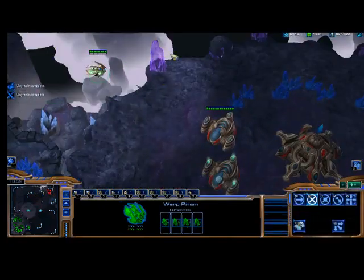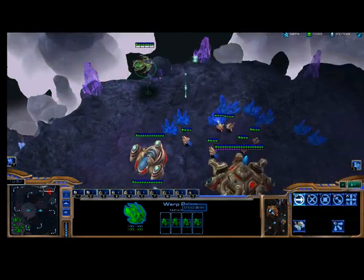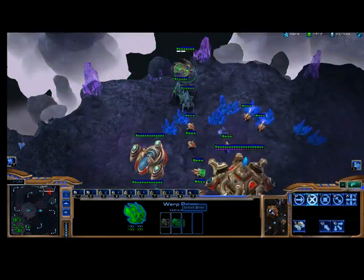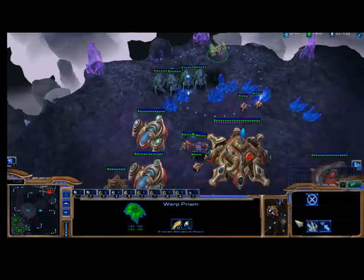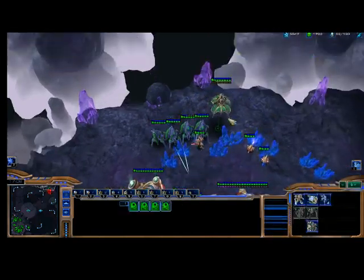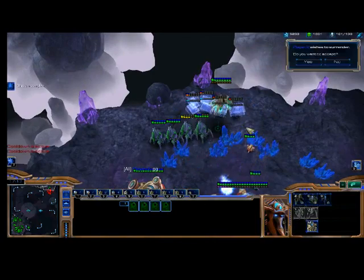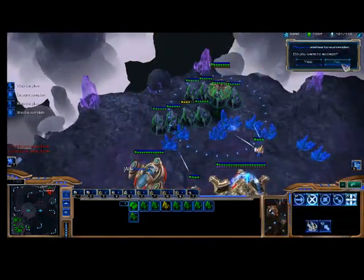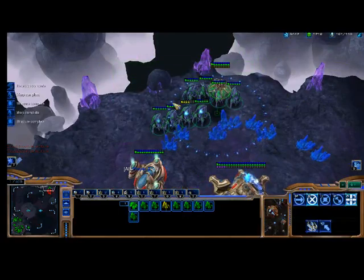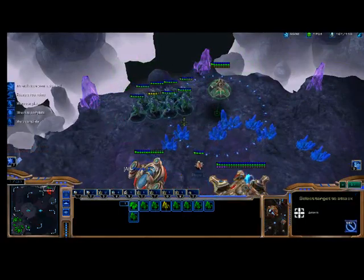Now I'm going to show you how the Warp Prism works. I'm flying it into my enemy's base, avoiding that cannon, which is a defensive unit. I can drop off these Stalkers and then hit E to turn the Warp Prism into something that functions like a pylon. The computer is saying good game — I'm going to say no, because I'm just showing you how the game works. The game ends when your opponent either surrenders or you kill all of his buildings.